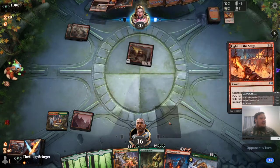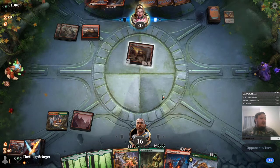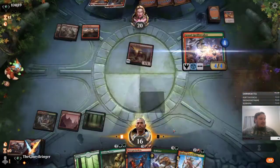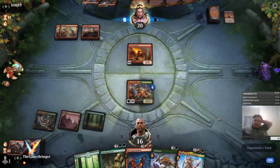Another Light Up the Stage. Definitely can't cast the Torbran — well, maybe hit the land off the top and cast it next turn, but it's still not going to get him that far. We get to go 4/4 Gruul Spellbreaker into a Questing Beast, which is pretty sweet.